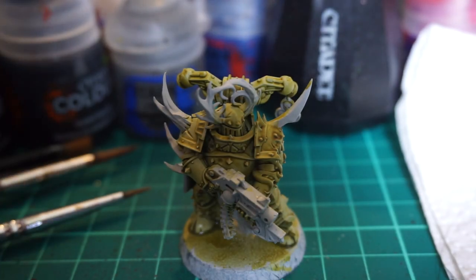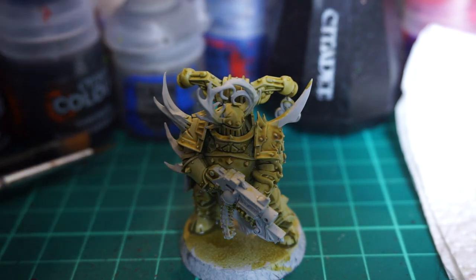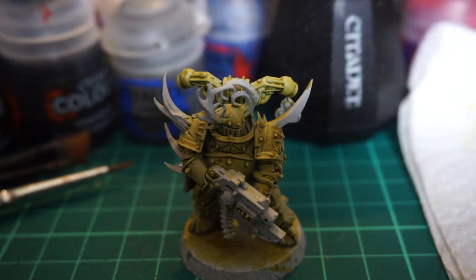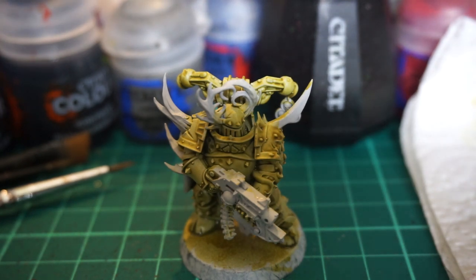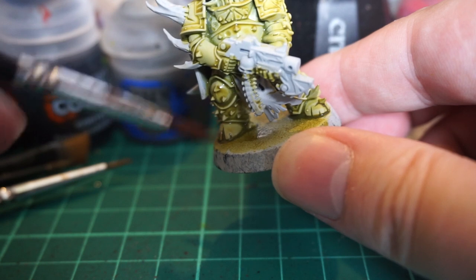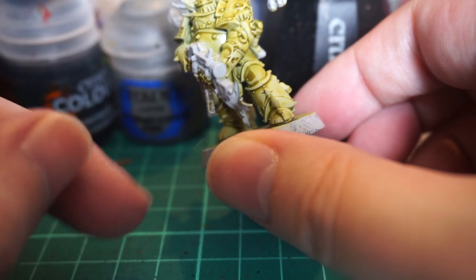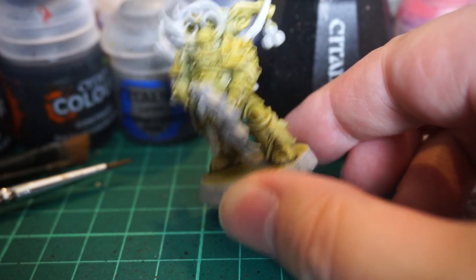I've let it dry for a little while. My initial impressions of the Plague Bearer Flesh is that it's a lot brighter than what was used on the comparison model - I think Nurgling Green was the wash, and the actual layer itself was Death World Forest. This has got a bit more vibrance to it. It's got some pooling down here on the base, which will kind of add a green tint to the base. It definitely applied a lot thinner than I thought it would for how it looks in the jar.